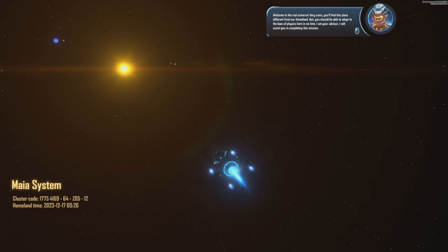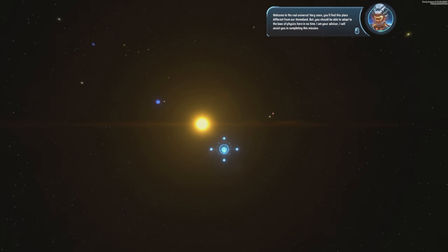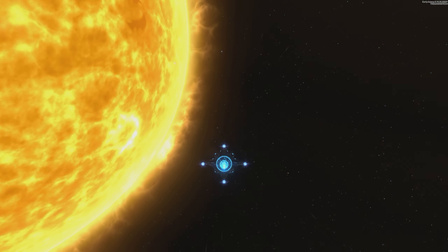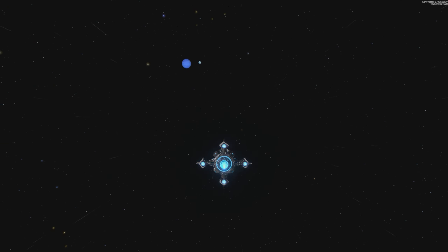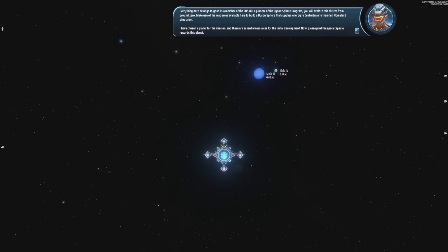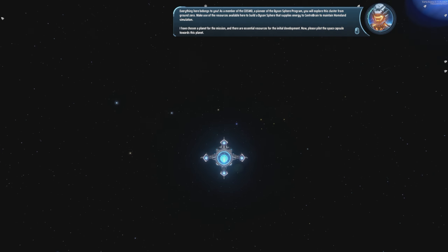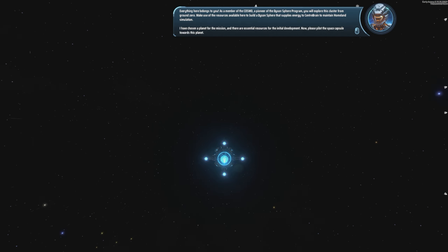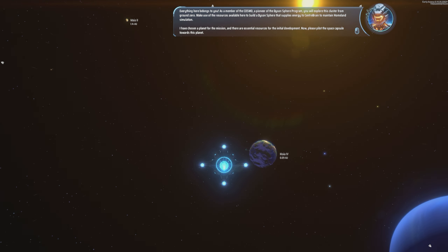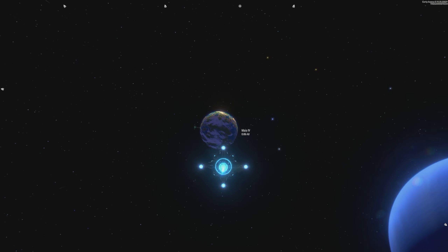Welcome to the real universe. Very soon you'll find this place different from our homeland, but you should be able to adapt to the laws of physics here in no time. I'm your advisor, I will assist you in completing this mission. Everything here belongs to you as a pioneer of the Dyson Sphere Program - you will explore this cluster from ground zero, build a Dyson sphere to supply energy to maintain homeland simulation. Now please pilot the space capsule toward this planet. Okay, we have got control.